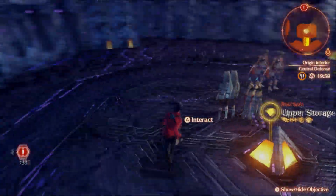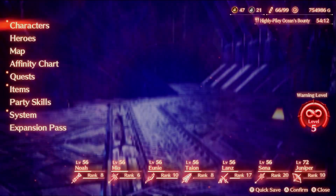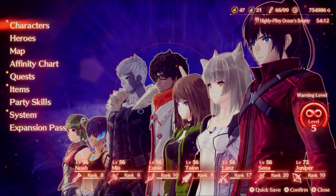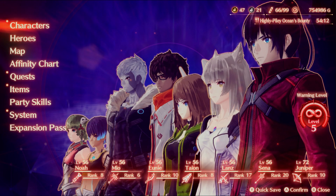Now this method is mostly a post-game method. You can do it before post-game in theory, but the main reason why I'm doing this in post-game is because you can level down your characters. That might seem counterintuitive, but the lower level you are, the more EXP and CP you'll get when you kill someone that's higher level than you, which we're going to be doing in this video.